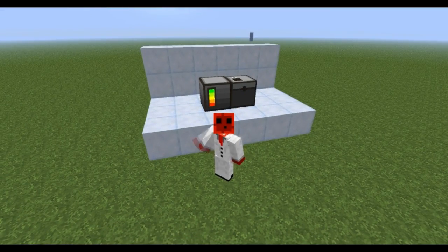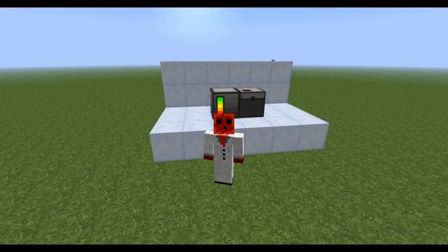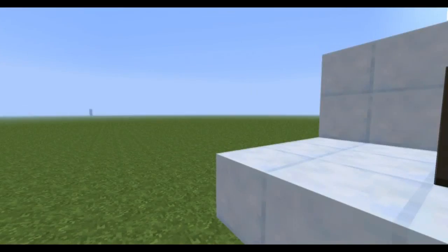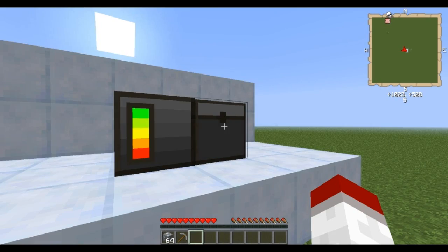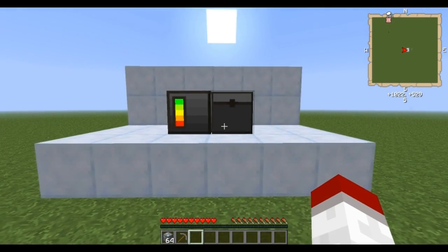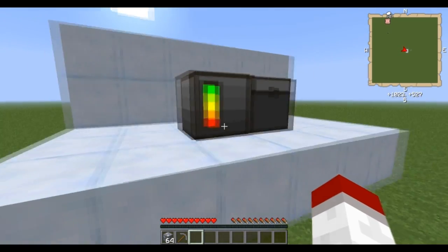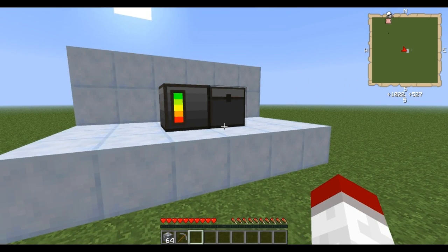Hey guys, it's me Dave from the Kodo and we're going to be doing a new tutorial series. I'm going to be going piece by piece in the Applied Energistics mod. This first part we're going to go with the very basics of getting started. We have the controller and the ME chest, and we're going to be going over these two pieces as well as some of the storage units in this episode. This is the bare minimum that you need to get started.